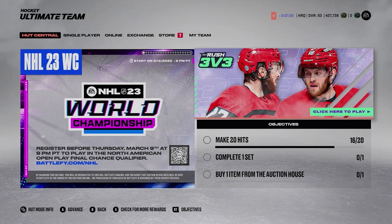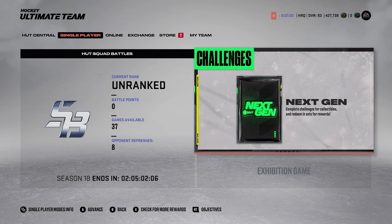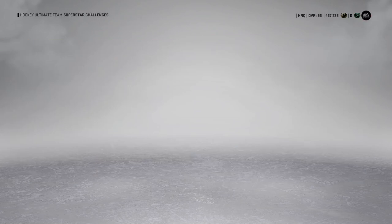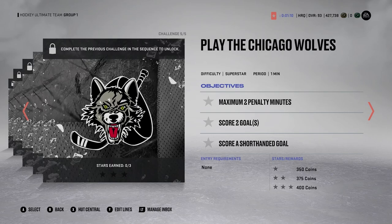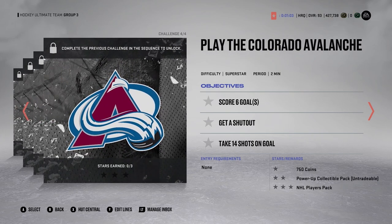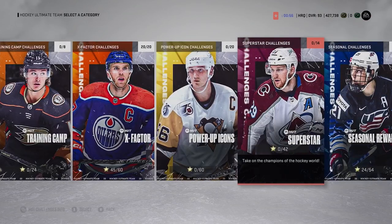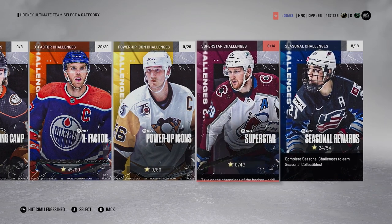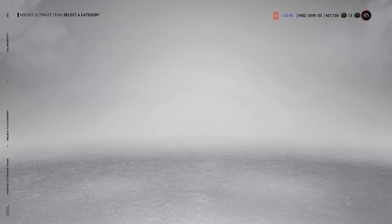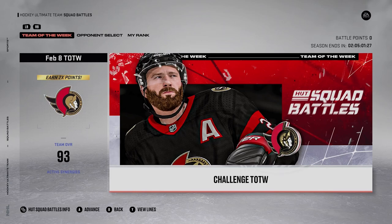I don't really count Rush as a way to make coins — you can get goal cards but that's about it. Another way is challenges, specifically the superstar challenges. If you haven't done them already, you do get a lot of coins. In Group 3 for example you get over a thousand coins per challenge, a power collectible, and an NHL players pack that's actually tradable. You also get coins from the next-gen challenges.